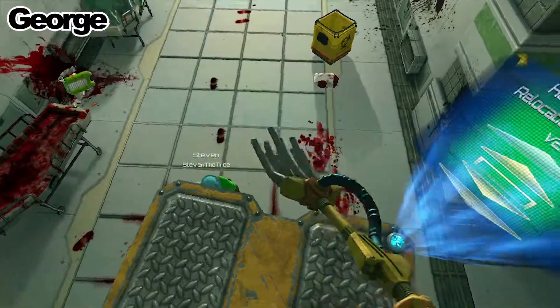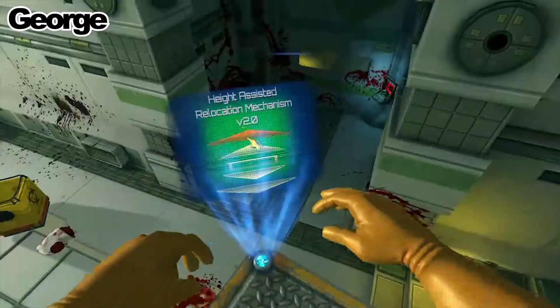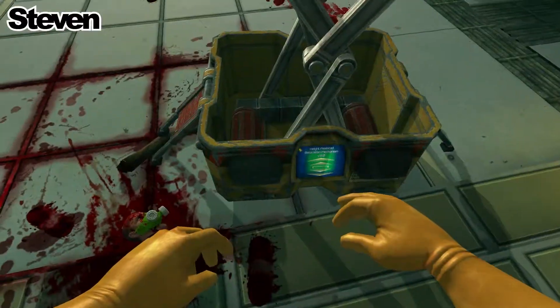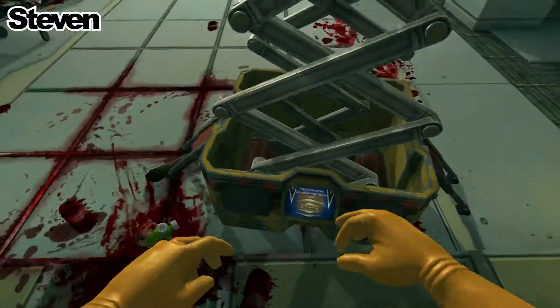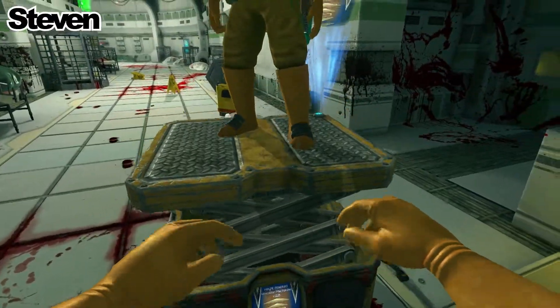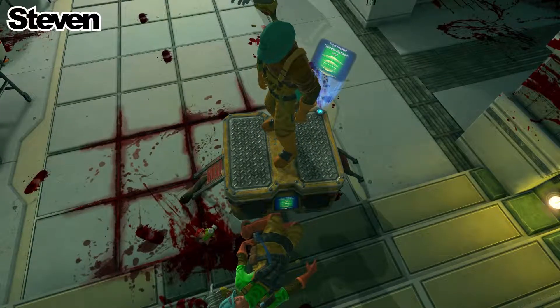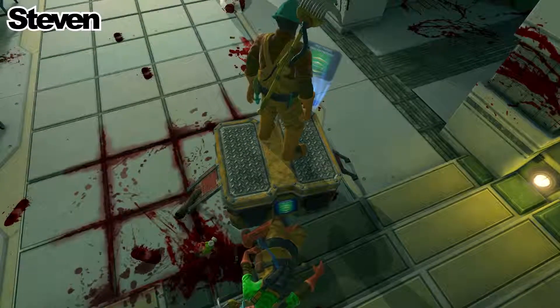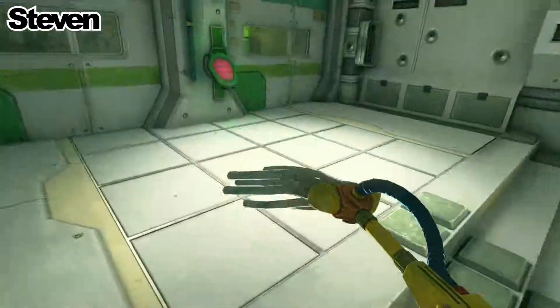Can you actually move it George, or are you just stuck up there? I moved it over here to jump on top of it. Maybe if I hit it hard enough with a mop. I died. Steven, no! All around Steven. I'm very weak. I told you I have a propensity for dying.